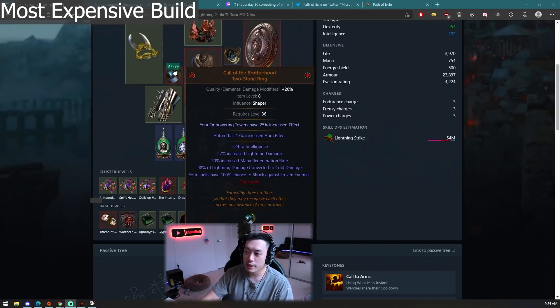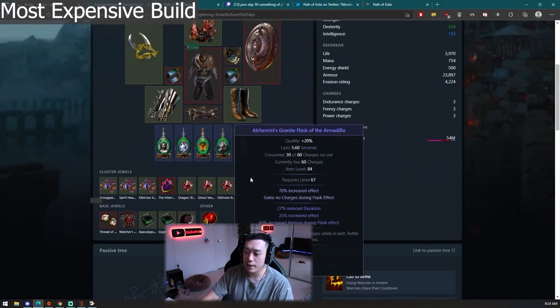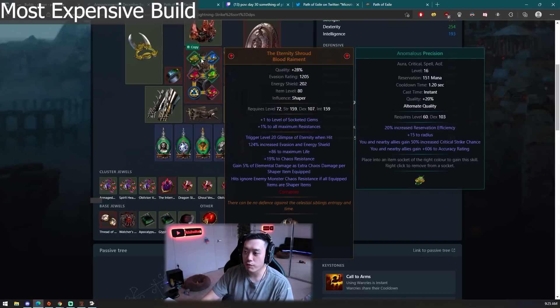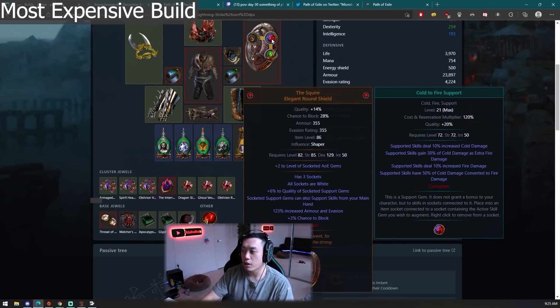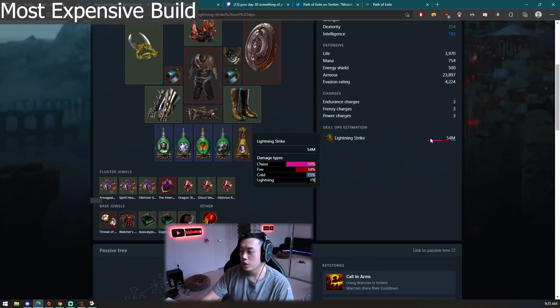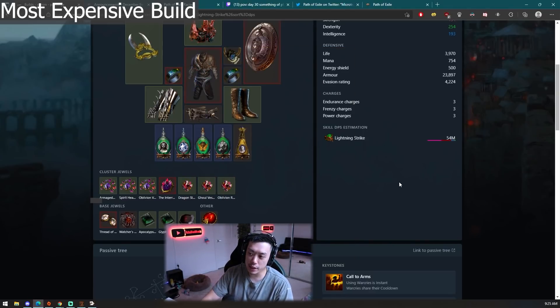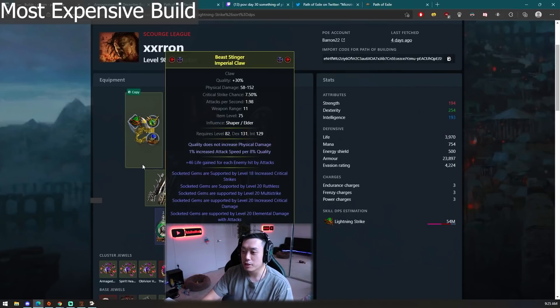This build is triple-converted — it's fully converted from Lightning Strike, which has 60-50% of physical damage converted to lightning damage, plus the Watcher's Eye giving 40% of physical damage converted to lightning. First it converts physical to lightning, then converts all the lightning to cold via Call of the Brotherhood, and then cold to fire. This means you have an insane amount of chaos damage, and if all your items are shaped, you can ignore enemy monster chaos resistance. The hard part is getting all shaped items — you can't get a shaped Red Blade Banner, it's simply not possible.